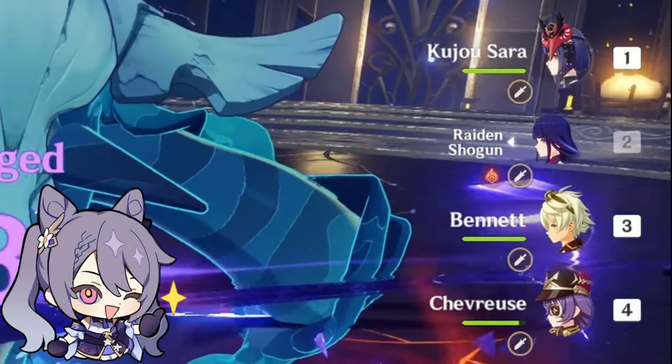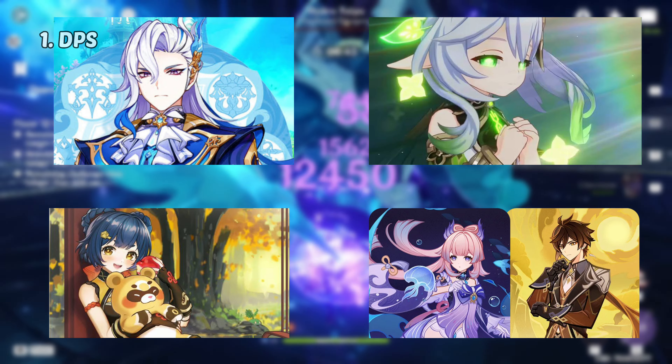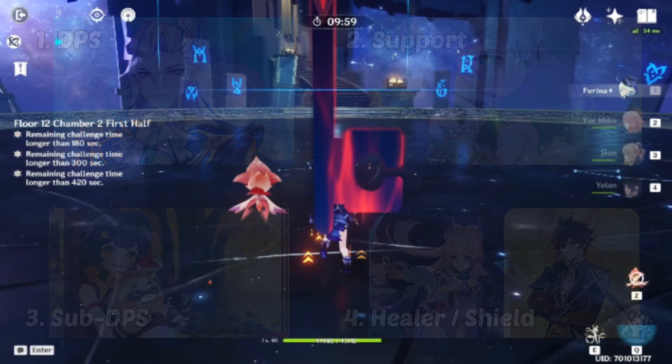Think about this — we can only have 4 characters in a team, and characters' classification can also be divided into 4: DPS, Support, Sub-DPS and Healer-Shielder. It's not a coincidence. Team building is crucial.